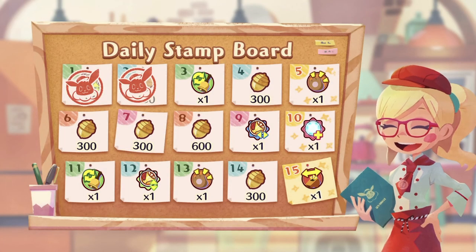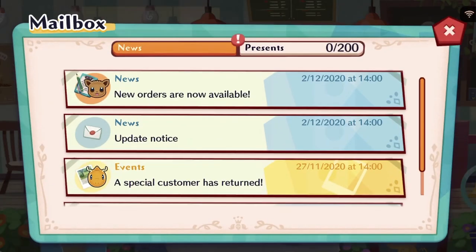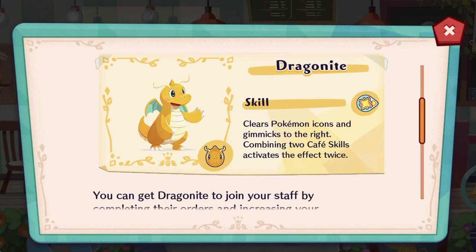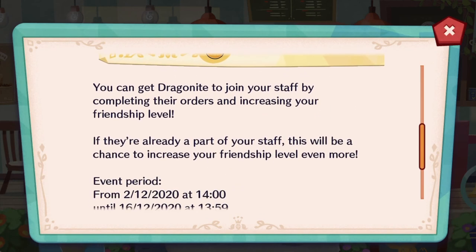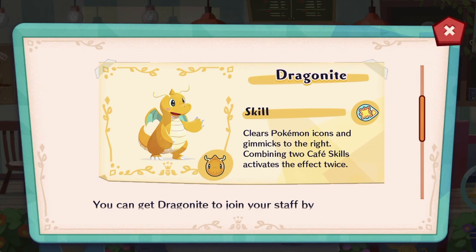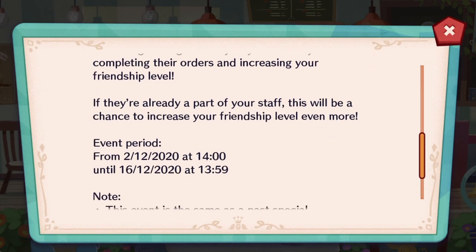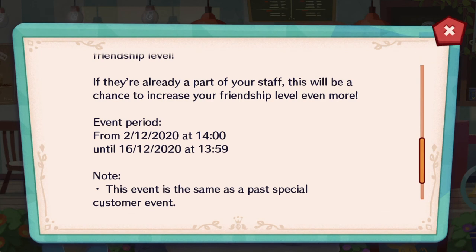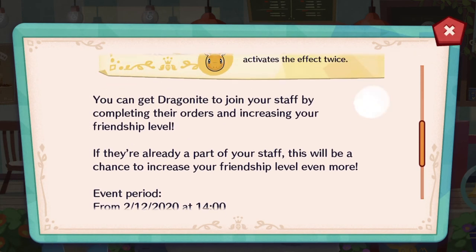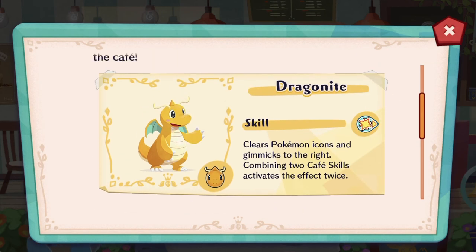If you've been keeping up to date with me on my YouTube Facebook page, you would know that I've actually announced the big cuddly Dragonite is back! For those who have not gotten him during his first run, you're finally given another chance to get the big friendly giant, from the 2nd of December — which was yesterday, it's currently the 3rd of December — till the 16th. So yeah, it's your chance to get Dragonite if you haven't yet.